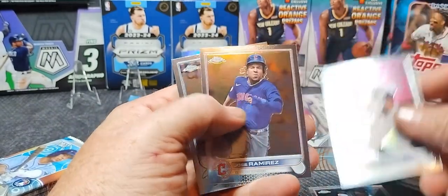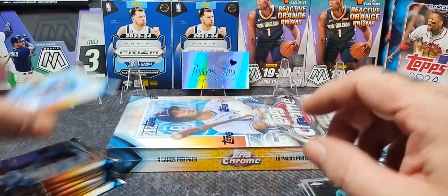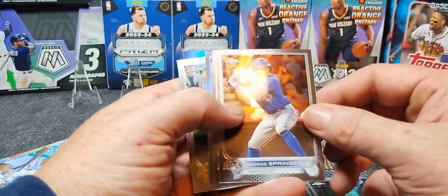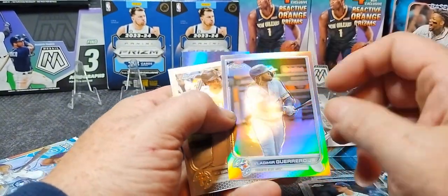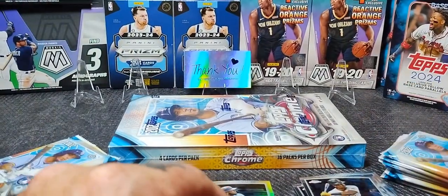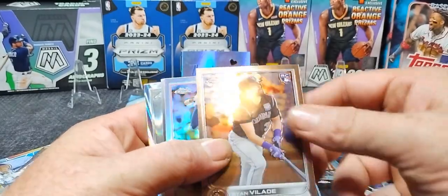Chris Sale and Judge. Jose Ramirez. Kyle Lewis. No rookies, all base — pretty cards. Topps Chrome is probably my favorite of the Topps products. George Springer. Max Fried. Here we got the silver or hollow of Vladimir Guerrero. Brian Hayes. Vladdy Jr.